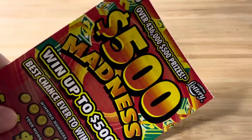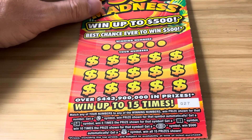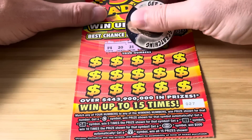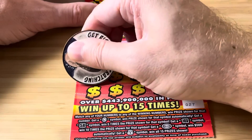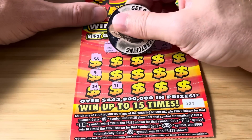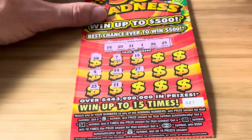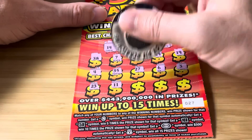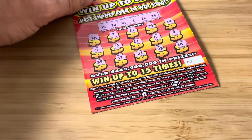Next up we have the $10 Madness, tickets 27 and 28. Looking for a money sign, 10X, 5X, the money bag. I've never found the money bag, guys — that is like the Go symbol on the Monopoly ticket. That symbol haunts me. Love to find it one day. Nothing on ticket 27.